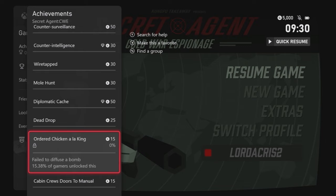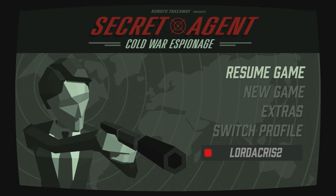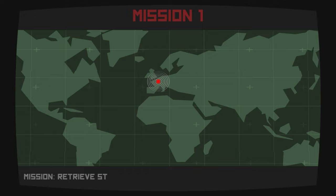The full completion is going to take you anywhere between one to two hours if you follow along with my guide. There's a total of seven missions that we need to complete and a number of miscellaneous achievements such as dying in a particular way, completing a mission without being detected, and numerous collectibles. Thankfully, once you've completed the game, there is mission select so there won't be any missable achievements. Let's jump into mission one and head down to Paris.